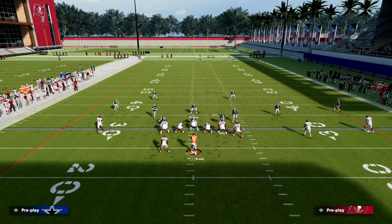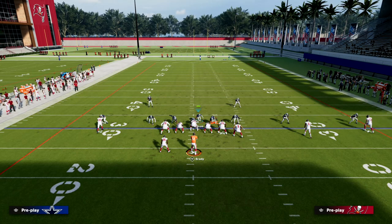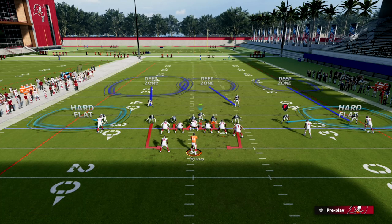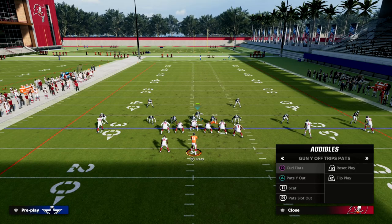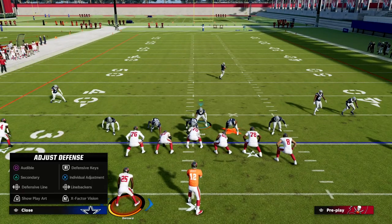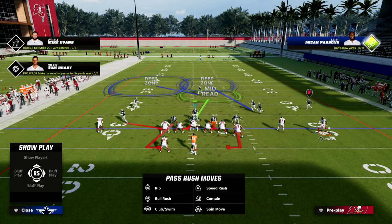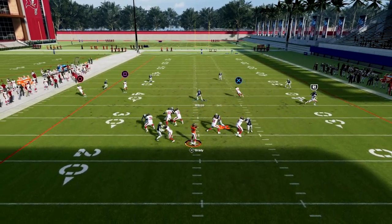Another real key is weaving in zone at the right time. I like to go to Cover 3 Buzz, shade underneath, and make sure that we have a hard flat from the corner. If they are consistently motioning across, you might consider helping over in case they get you in a situation where they go with a glitchy fade route on the right. For example, if they motion Mike Evans across, you need to be aware so that you can over-adjust to help, because if you leave that deep half one-on-one, it's going to cause problems.